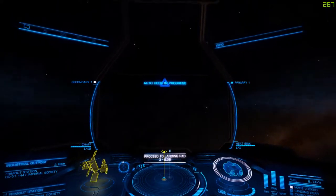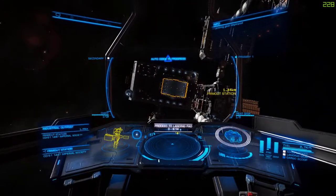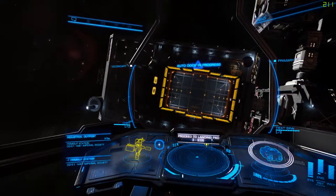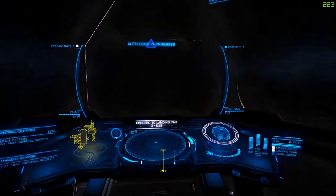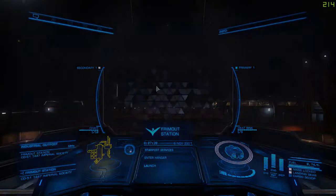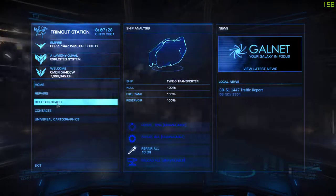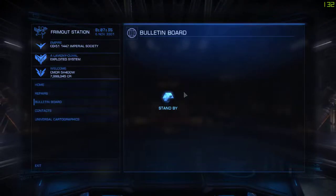Just make sure you slow down well before you get to the station and it should be all good. One thing you should know is that I've tried using the docking computer to get me into a station while smuggling goods, and it will not let you use a heat sink launcher or chaff launcher while it's doing its thing. So do not use this for smuggling — whenever you have to use your heat sink or chaff, it won't work, and you'll end up overheating your ship or getting scanned. So as you can see it did a very good job — now I'm just going to enter the hangar and end my mission.